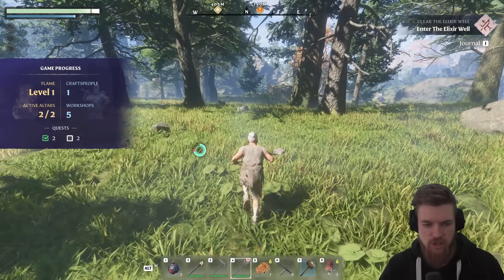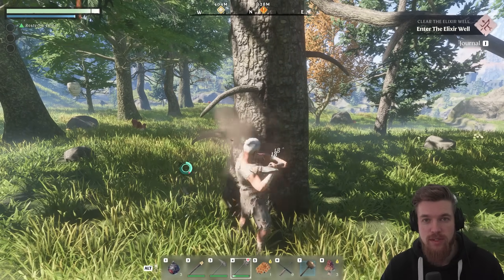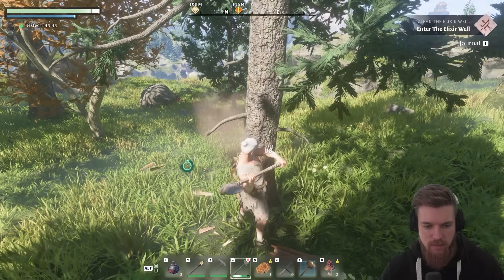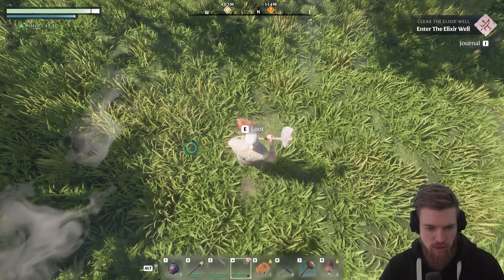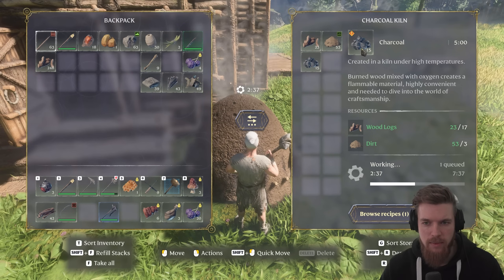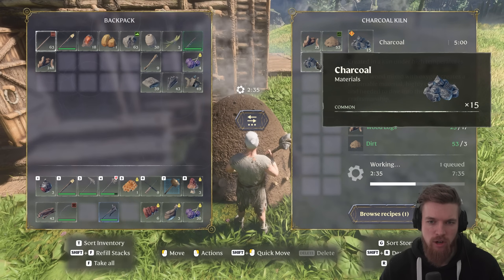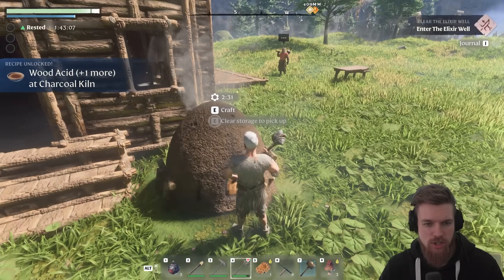While you're waiting for the charcoal to burn, come over to the trees and start chopping them because we need some resin. You get resin by chopping down trees — you can see resin falling on the floor. Now the kiln is finished, we can go to the crafting section and we have 15 charcoal. It'll just carry on burning the logs and dirt, so let's take the charcoal.